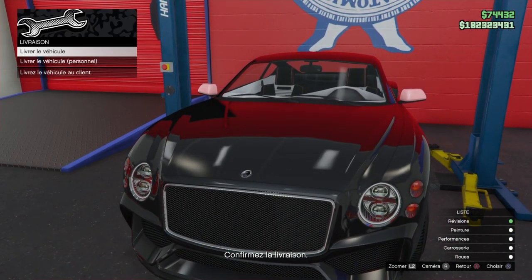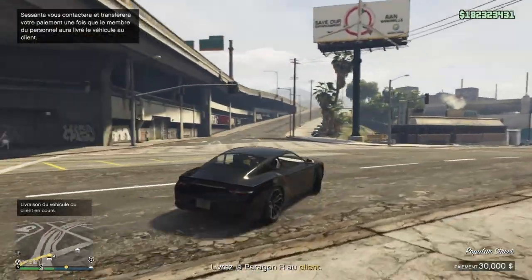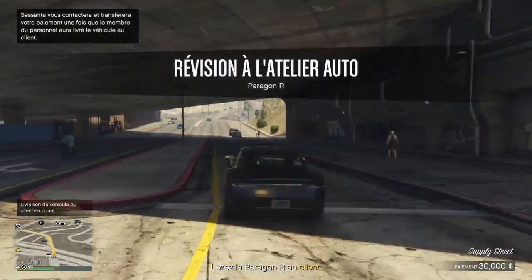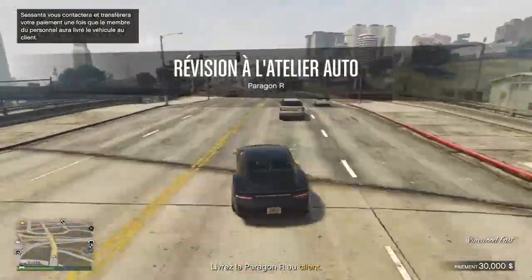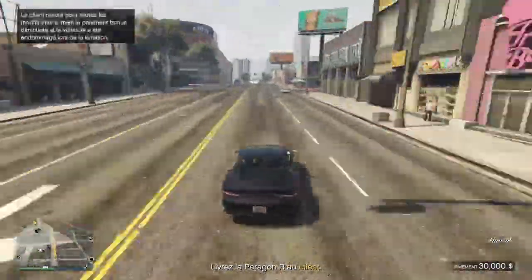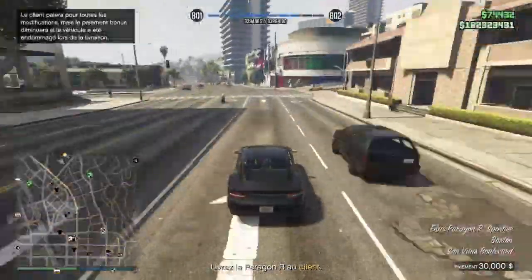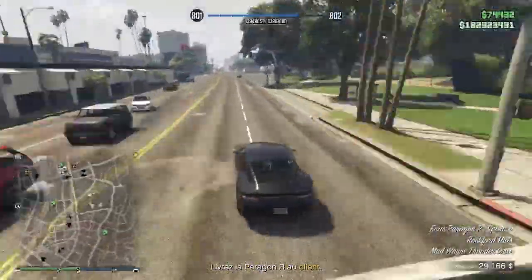Vous allez faire une fois votre bouton croix, ensuite faire la flèche du haut, et faire bouton croix, bouton croix, très rapidement. Je re-explique : on fait le bouton croix, la flèche du haut, et bouton croix, bouton croix, très rapidement. Si vous ne le faites pas assez rapidement, vous allez être dans un écran noir à l'infini et il faudra relancer votre application et recommencer la manipulation depuis le début.